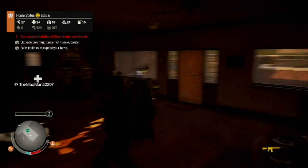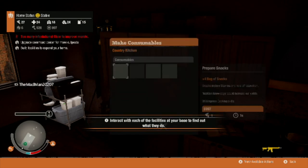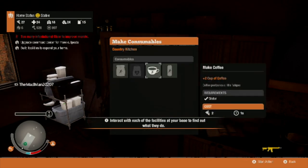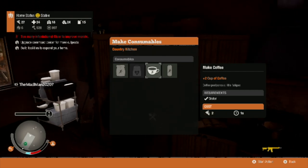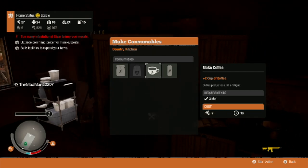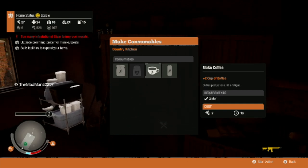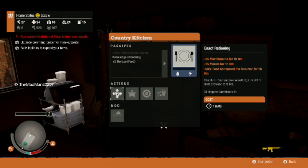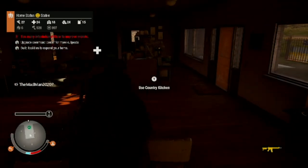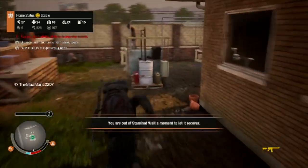You can go to your kitchen and craft some coffee under 'make consumables.' Coffee restores your stamina all the way up, but whenever it drains after like one or two times the sleep symbol comes back up, so it's a temporary fix - it's not quite as good as getting your character some actual rest.